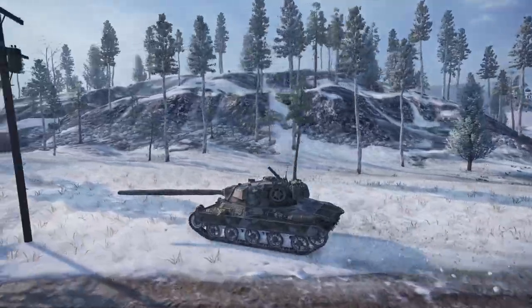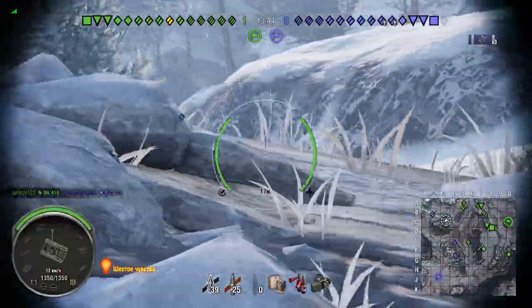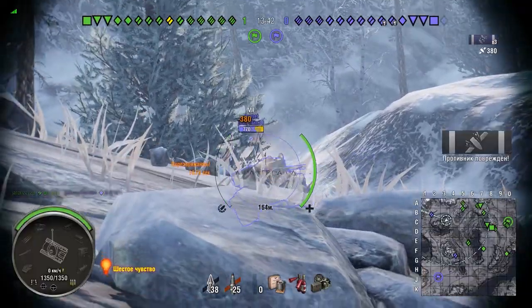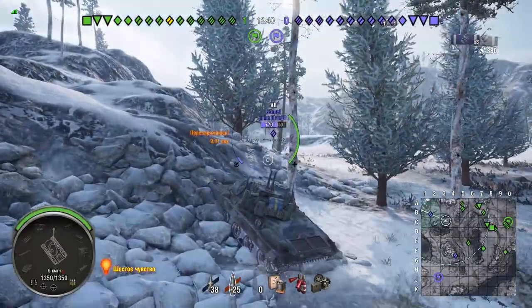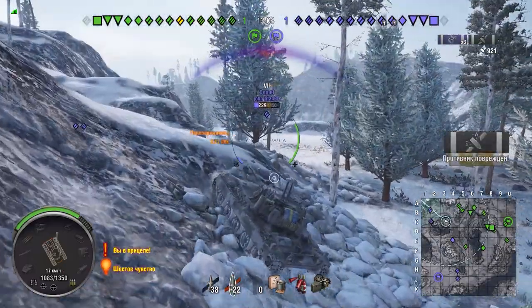The Draugan has a Tier VIII version of the L7A1 gun, bringing its standard APCR round with 390 alpha and 236mm of penetration. With a rate of fire of 4.4, the damage per minute falls near the middle of the Tier VIII medium pack.